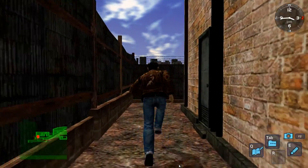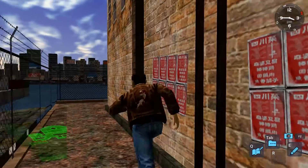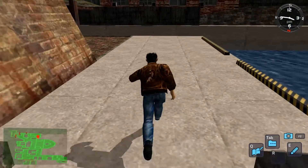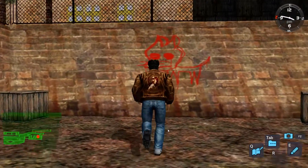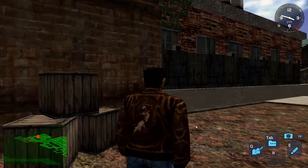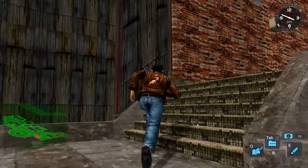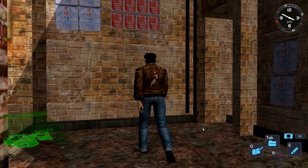Exploring an upper area — there must be a reason we can come up here. Some graffiti on the wall; it's probably just there as a landmark. I wonder what this whole section is for. The game is designed pretty well though. Maybe we come back here a little bit later.